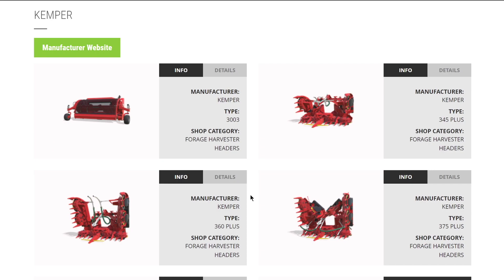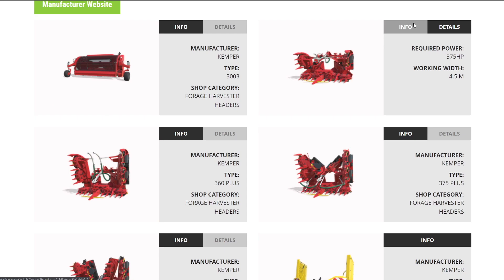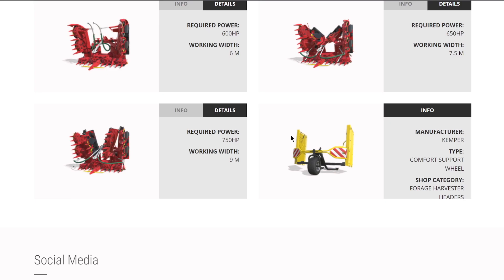From the brand Kemper, we have the full lineup - their 3003, which hooks up to pick up grass or hay. We've also got quite a few different forage harvester headers: their 3.45 meter, 4.5 meter, 6 meter, 7.5 meter, and rounding it out with the 9 meter. We also have the wheel support / comfort support wheels for forage harvester headers - some will probably come pre-attached like in FS19, or maybe it's a separate purchase.